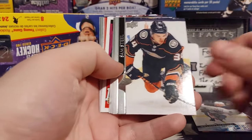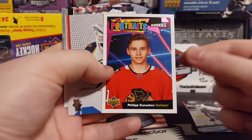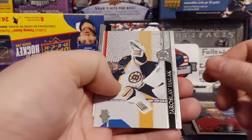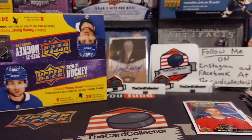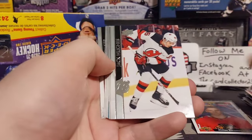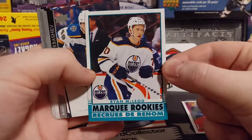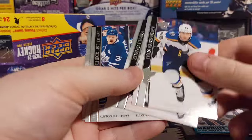So we got Helm, Steele, Lankanen, Connelly, Kershev is our rookie portraits. Halak, Kane, and Kock Niami. No base. I think we do get one or two base packs per box. This is an O-Pee-Chee. Ryan McLeod, not the worst rookie to pull.